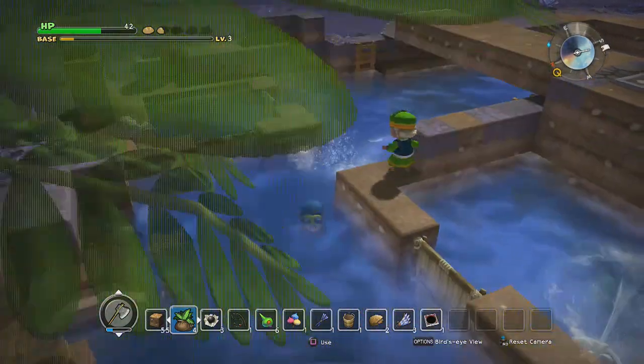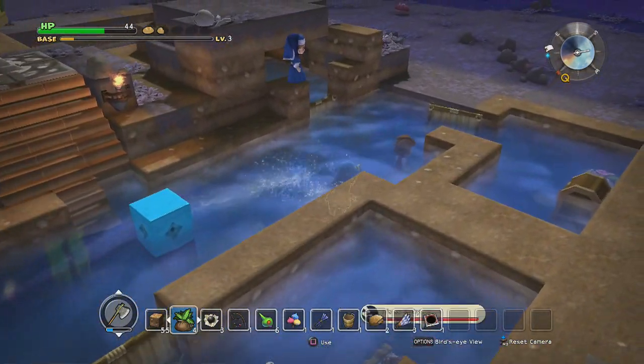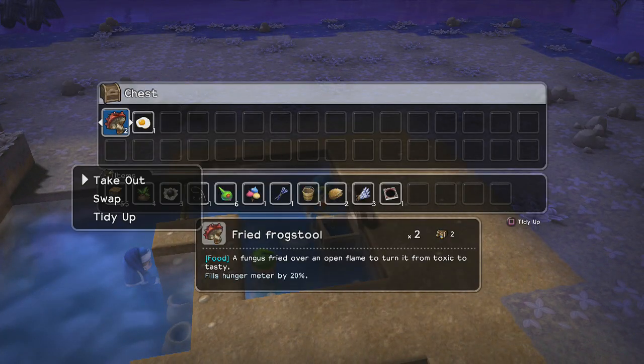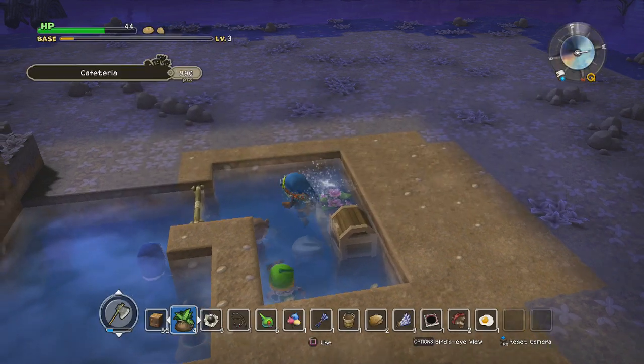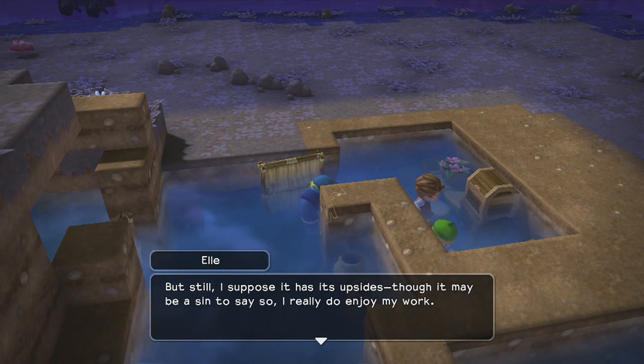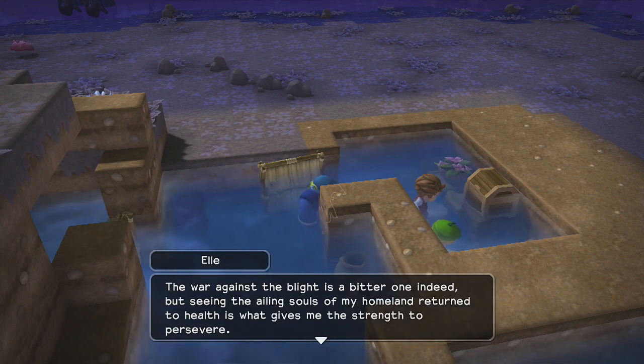Before we go there, there are a couple things I want to do. For one thing, I need to grab some food. Do we have any ready-made food at the moment? Yes. I will grab those. At least she likes her job. I'm thinking next time we have a defense mission, I'm going to set up a moat around town, right outside town limits.